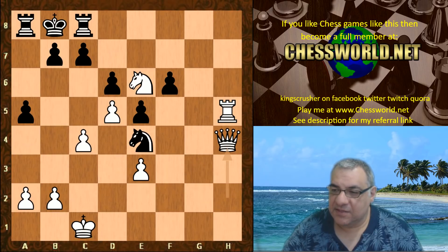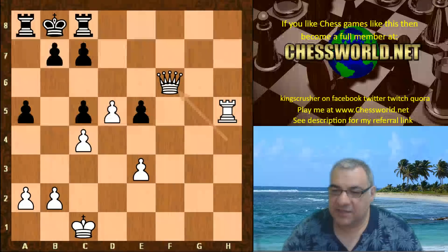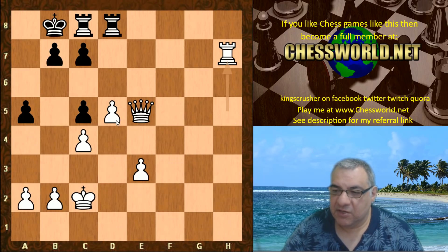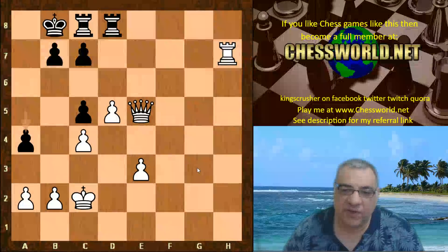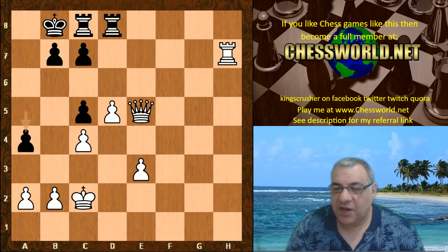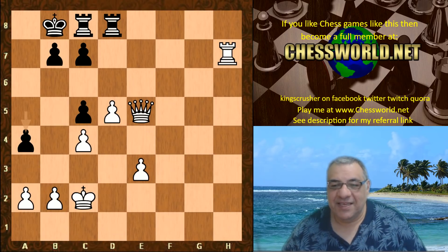Black has been completely crushed without any counterplay in this game. After Queen takes f6 there were a few more moves to the adjudication point, but white has mobile pawns, material superiority, and pressure on c7. It was ended here — white can just move the Queen somewhere, keep the pin, start pushing those pawns. It's very easy to win.